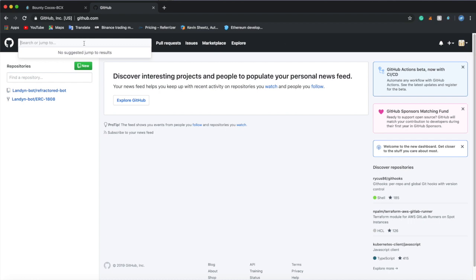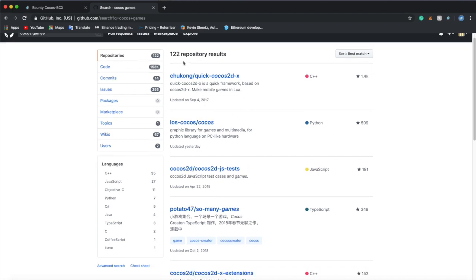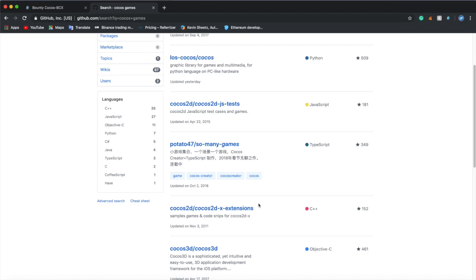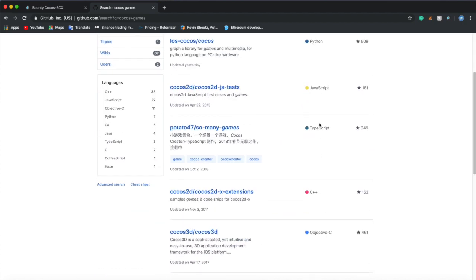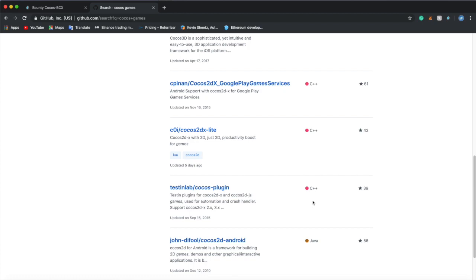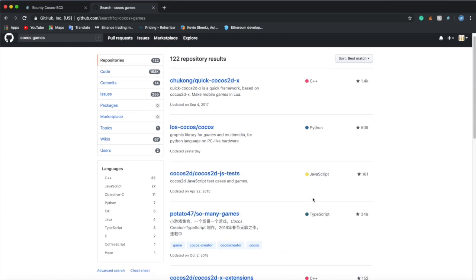You open GitHub and type in 'Cocos Games.' Most of the time, you're just going to see Cocos Helper. But when you type that in, it will show up all of these results: Cocos 3D, 2D X extensions, so many games, and all that. It tells you what code it is. You can keep scrolling down until you find a game that you might want to use or modify.